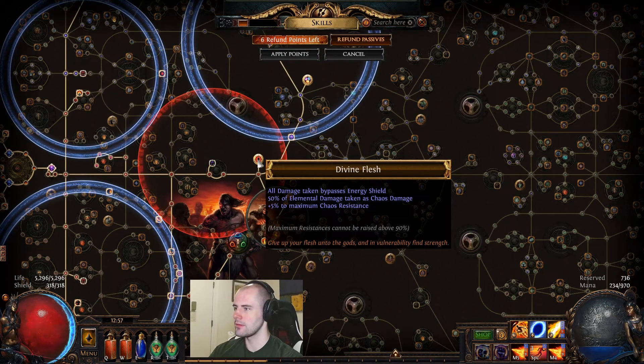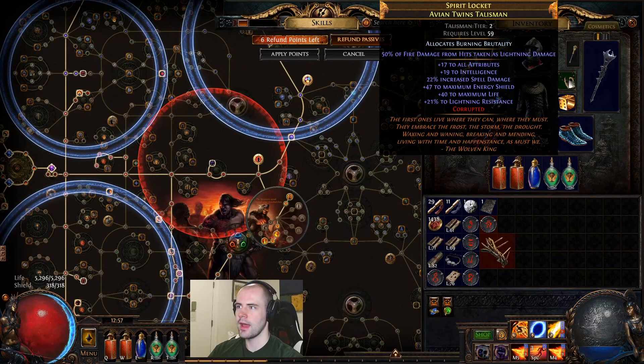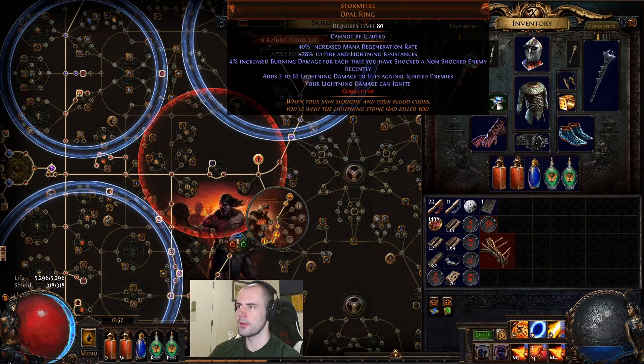Now, the way that we make this work and not just get owned by anything that touches me that does fire damage — first of all I'm using Glorious Vanity, which gives me this keystone: 50% of elemental damage taken as chaos damage. So that takes away half the fire damage I would be taking. And then I also am using a talisman that has 50% of fire damage from hits taken as lightning damage. So all this leaves me vulnerable to is fire damage over time. These two things combine, because I have all my hits being taken as either chaos or lightning damage. So as you might have seen, my Stormfire — which is allowing my lightning damage to ignite — has a corrupted mod of 'cannot be ignited.' Which is insane because that takes away a huge chunk of what would basically be killing me in one shot.